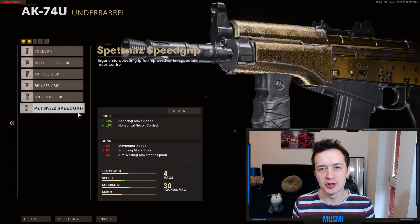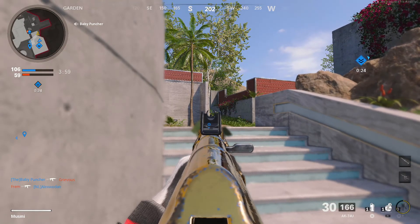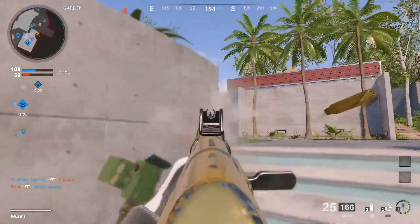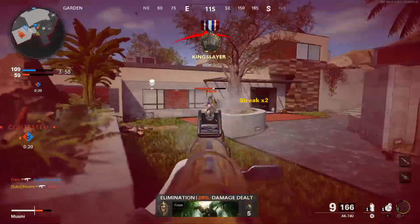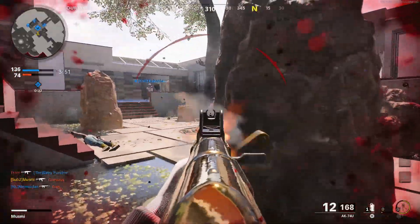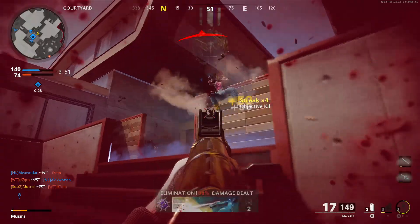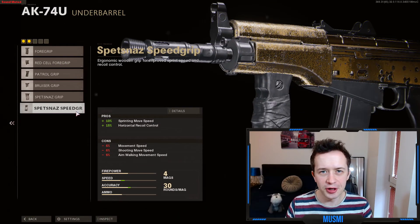On the underbarrel — no brainer — the Spetsnaz Speed Grip. Getting that 10% sprinting move speed is huge, especially in League Play where you need to focus on the objective. Being able to rotate around the map or get back into the fight quickly after respawning is absolutely crucial, so having that extra move speed is ridiculously good.